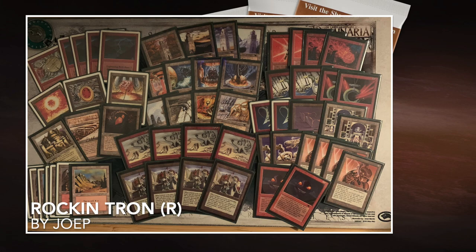Here we see the deck of my opponent, Rocking Tron, and I love this list. If you follow the channel, you probably know that I am a sucker for Tron decks. I love them, I love to try to make them work, and that's exactly what Joop wants to do in today's episode — making Red Tron work. And the cool thing is he's playing Rock Hydra. That alone is worth showing you guys this match.